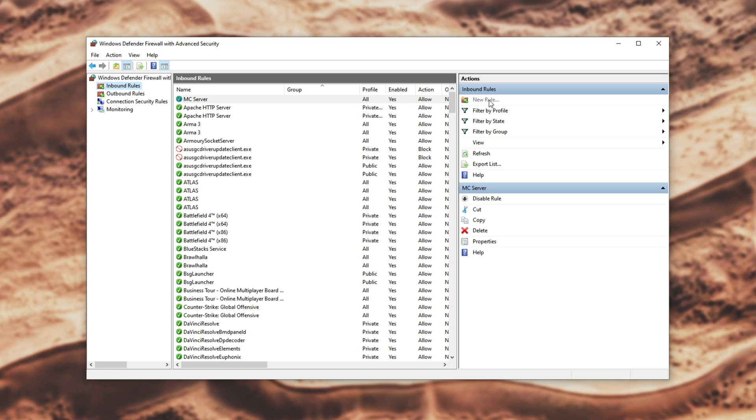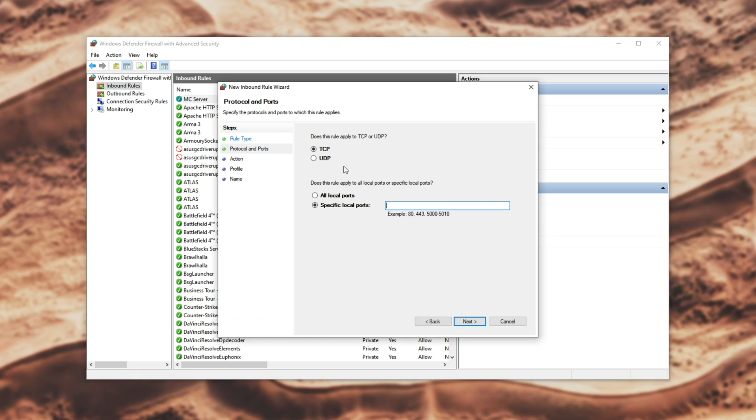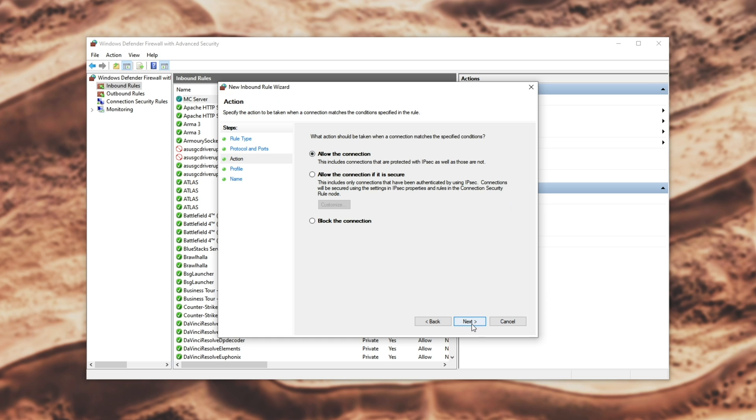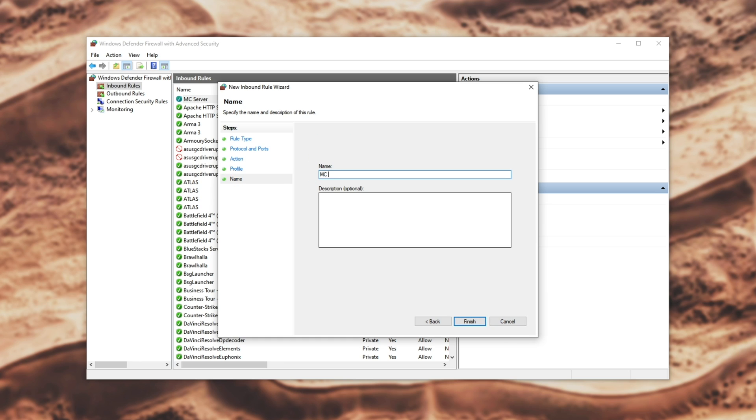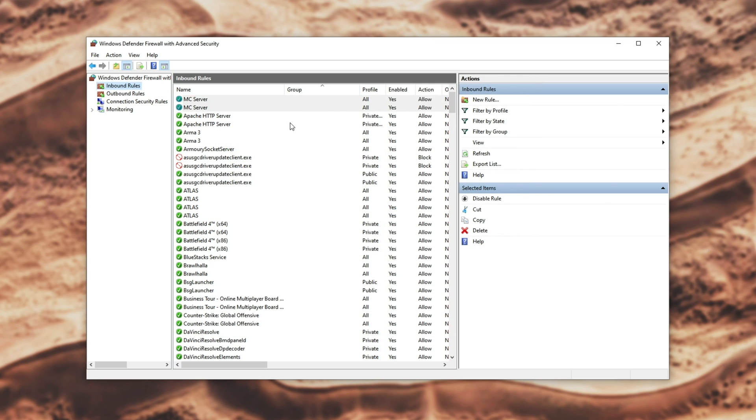Then hit New Rule again, select Port, choose UDP, and paste in 25565. Allow the connection, make sure all three are checked, and name it MC server again. Note that you can have duplicate names here.